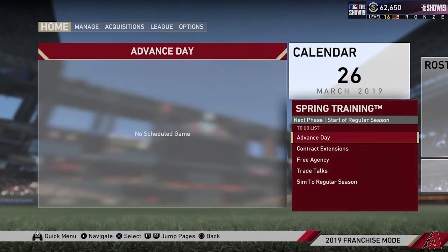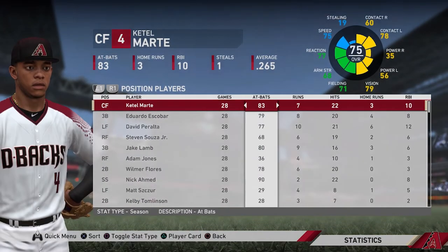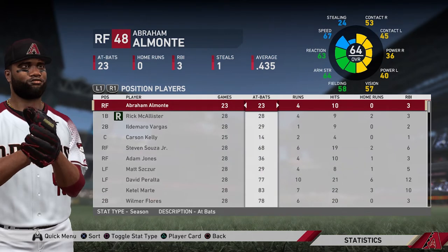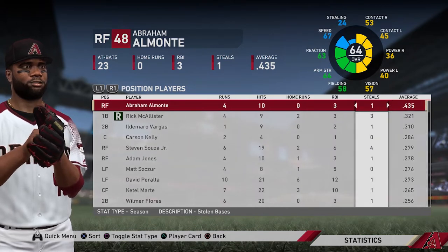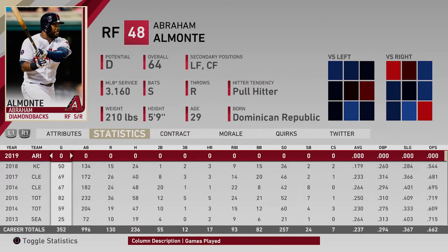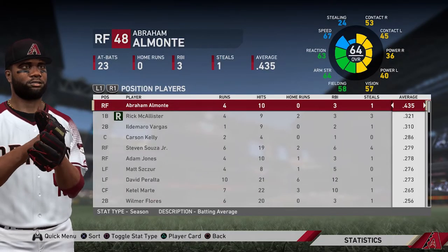I guess it's called spring training in baseball. I would not be surprised if it slips out as preseason, just given hockey and all that. So we're going to take a look at the statistics for the preseason, see who did what, and see who should be on our starting lineup. Abraham Almonte with 23 at-bats, 10 hits, 4 runs, and a .435 average. That is definitely not going to stay consistent - he's probably going back to at least AAA, because there's no way that's sustainable.